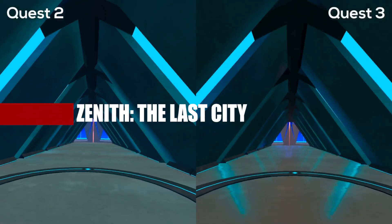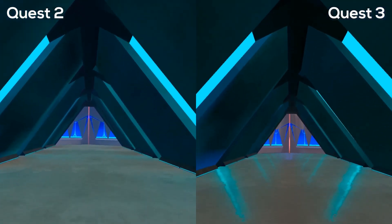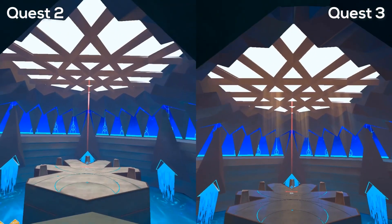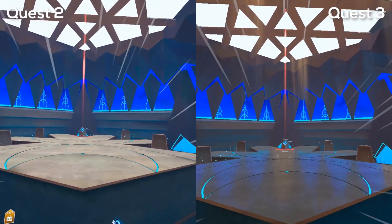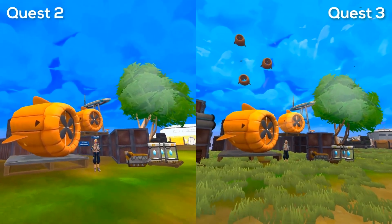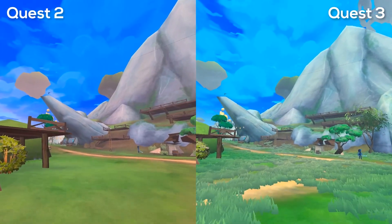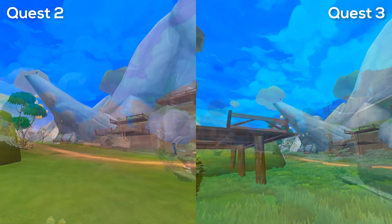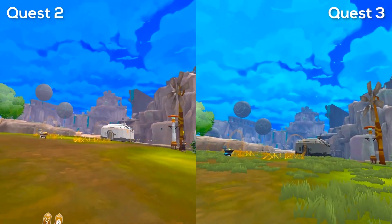The next title is everyone's favorite VR MMORPG, Zenith The Last City, and it's also getting a notable Quest 3 upgrade available on launch day, October 10th. Graphics was one aspect where I've always felt Zenith fell short on Quest 2, but now that's been dramatically improved on Quest 3. We're seeing better reflections, higher res textures, and more clarity in the draw distances, making the game feel way less flat than it did on Quest 2. The colors seem to pop even more, so revisiting this one will be a must.